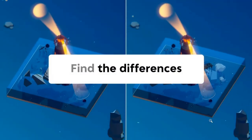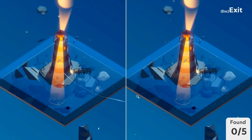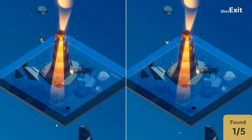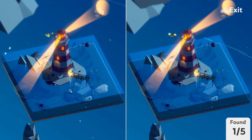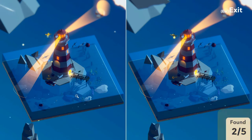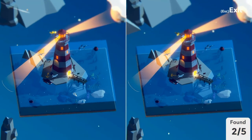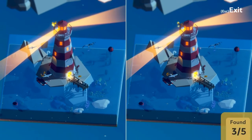We move on to map number five in the water level, which is a lighthouse. Five differences in the lighthouse — what can we find? The seagull on the left is darker. Turn around a bit — the anchor is positioned differently, which makes it two. The flag on the docks is green on the left and red on the right.